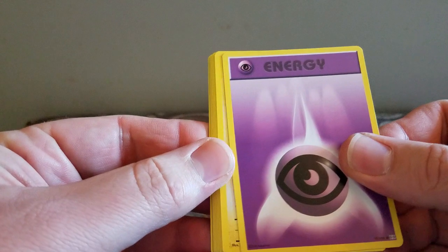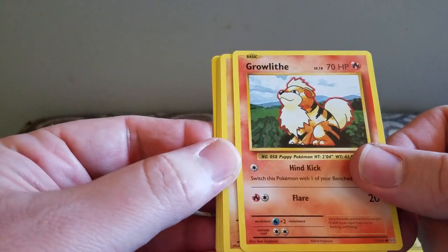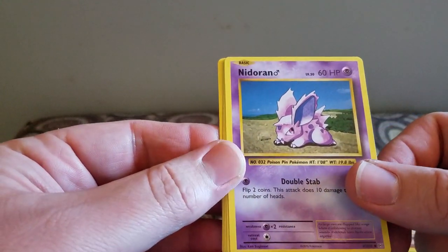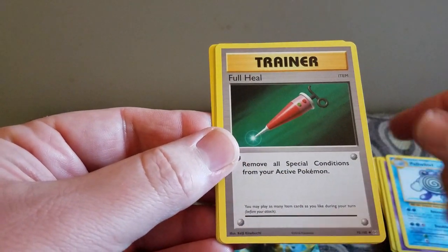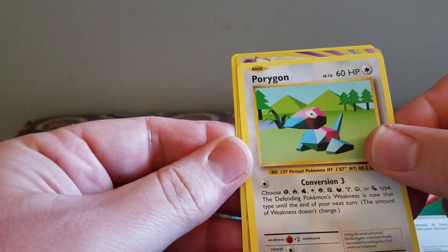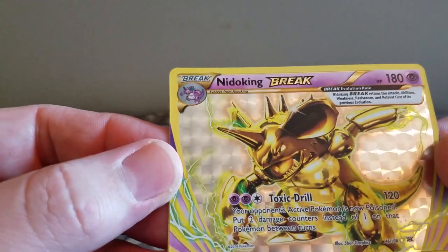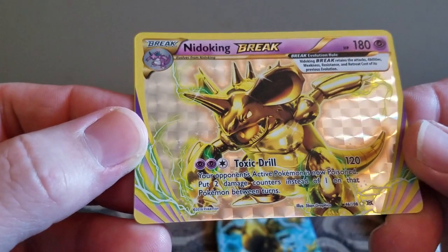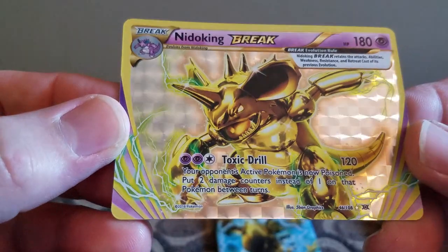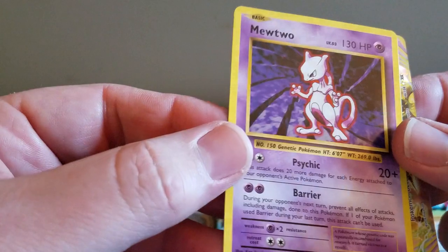So I've got Psychic Energy, Pikachu with Yellow Cheeks, a Growlithe, Machamp, Machop, a Nidoran, Poliwhirl, Full Heal, Poliwag. And a Nidoking Break — that is cool. I don't know if that's worth anything, but it's pretty sweet looking. And the Rare is another Mewtwo.